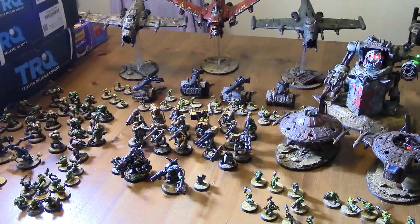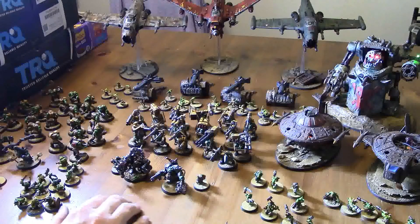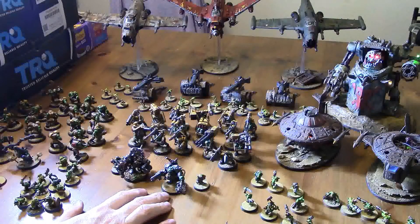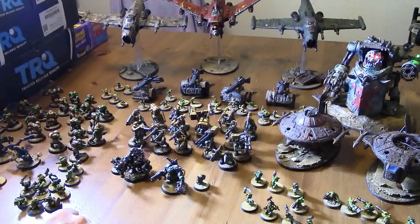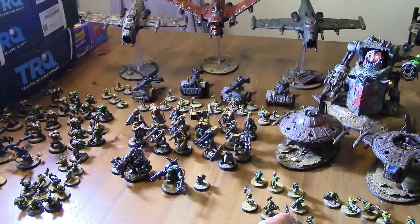Then two units of 11 Grots — why 11? Because I had six extra points. They will be the ones primarily shielding the Looters. Then we've got another battalion with two Shock Attack Guns — this is a proxy because I don't actually have a second one — the souped-off SAG and just a regular Shock Attack Gun, both with Grot Oilers. Then three units of 10 Grots, 15 Looters, two Mega-Track Scrapjets, the Gorkonaut, and four Smasher Guns.